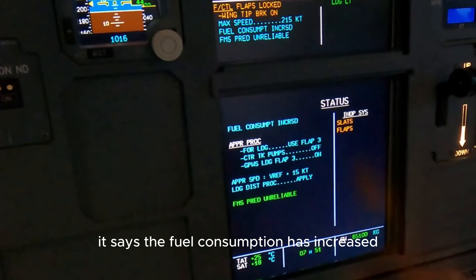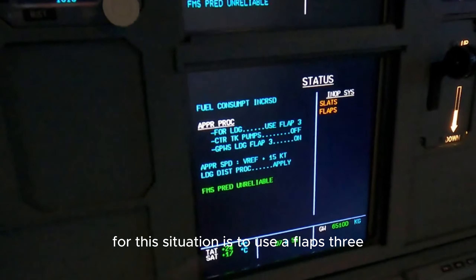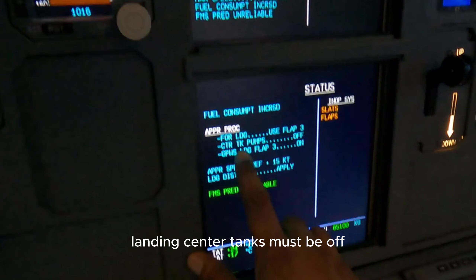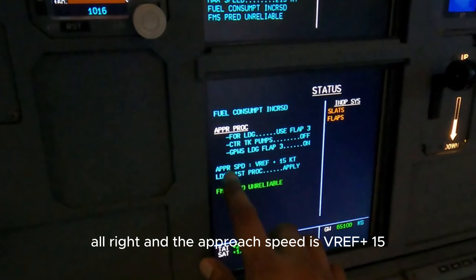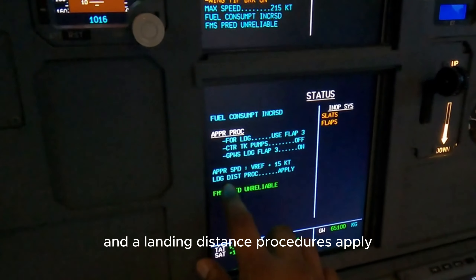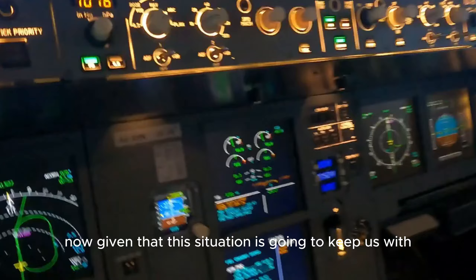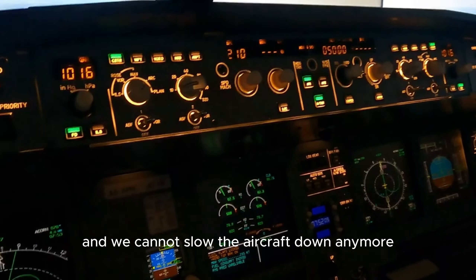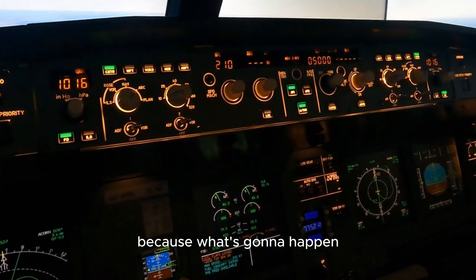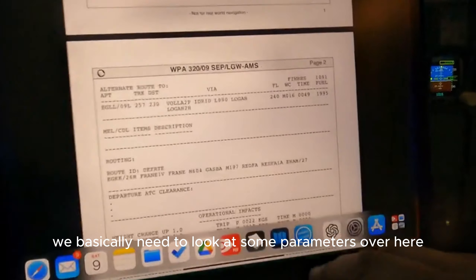Right now on the status page it says the fuel consumption has increased. The approach procedure for this situation is to use a flaps 3 landing. Center tanks must be off and the GPWS should be set to flaps 3. The approach speed is VREF plus 15 and landing distance procedures apply. Given this situation, we're going to keep flaps and slats out. We cannot slow the aircraft down anymore as we risk stalling the aircraft. So we need to look at some parameters.